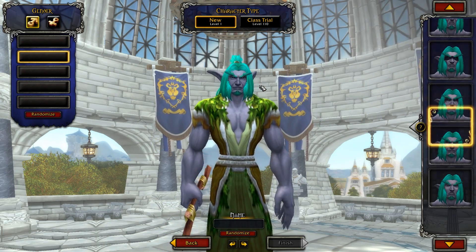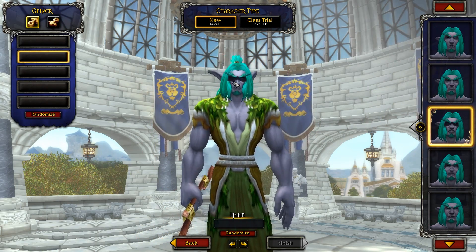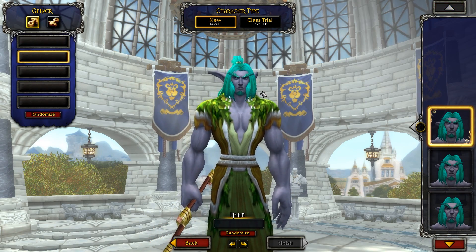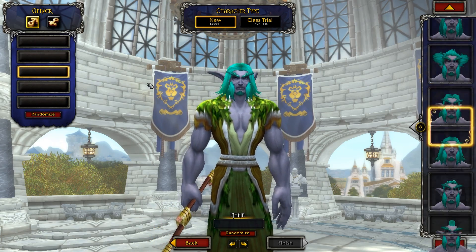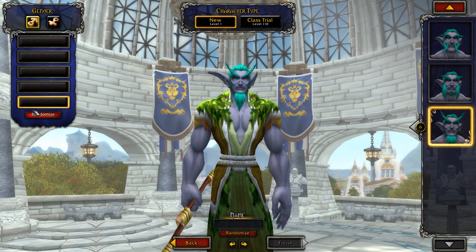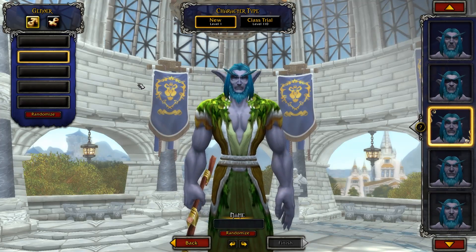So once you've done that, you can just customize the face features. There's no new faces for them. You've got some dark kind of eyes that look very, very cool with that. It's very squinty is the only way I could describe it. You've got basically the same stuff, but with the dark eyes and it kind of looks okay.